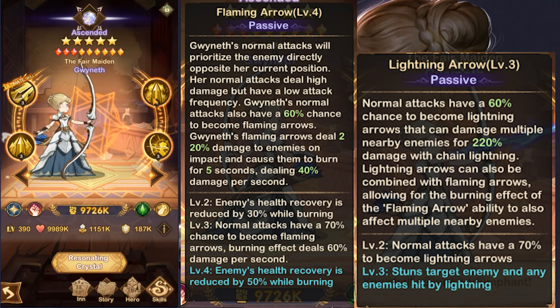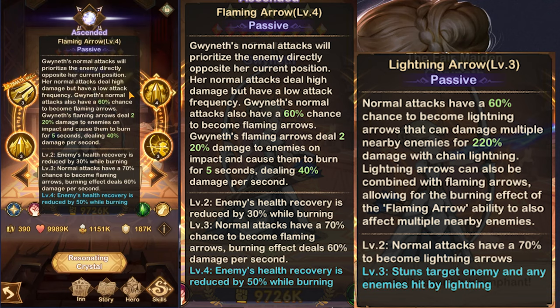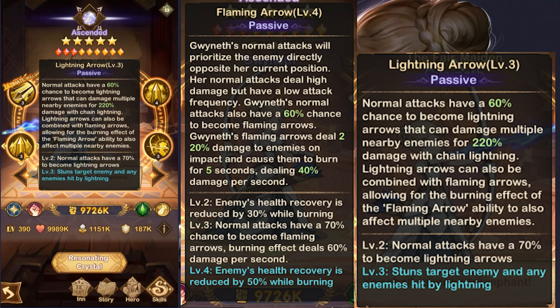The first imbuement is the flaming arrow. Flaming arrows deal 220% instantly and another 250% over time, also countering healing. The second is the lightning arrow. Lightning arrows do AoE damage and deal 220% damage stacking with the flaming arrows, and they also stun enemies.